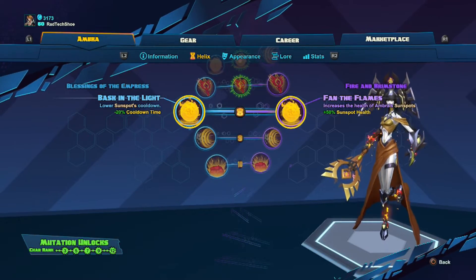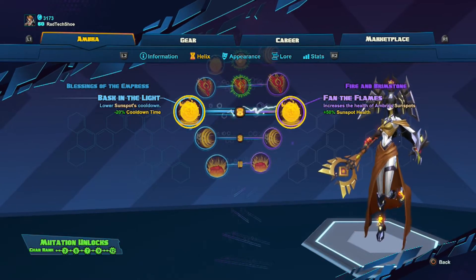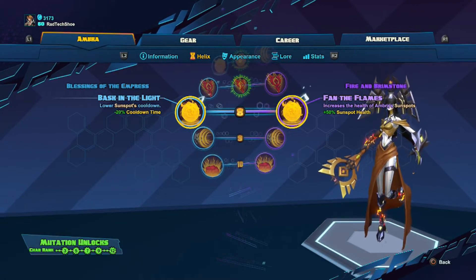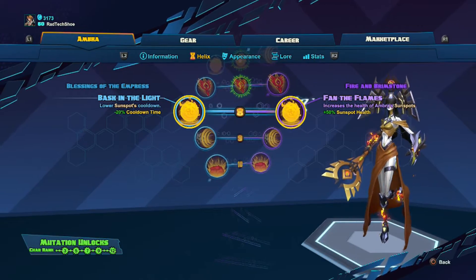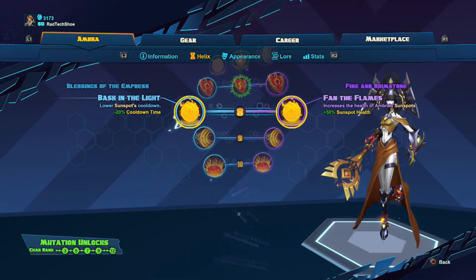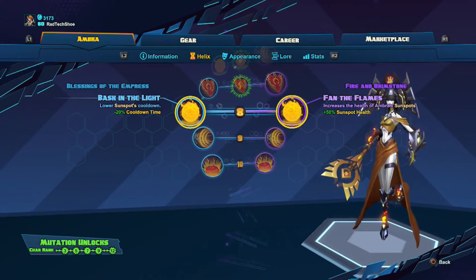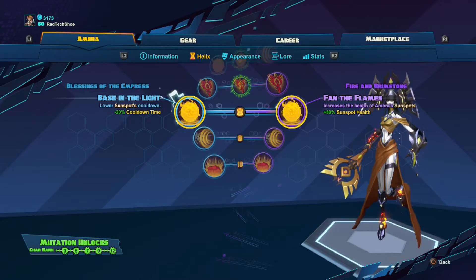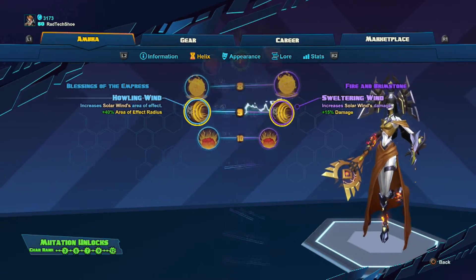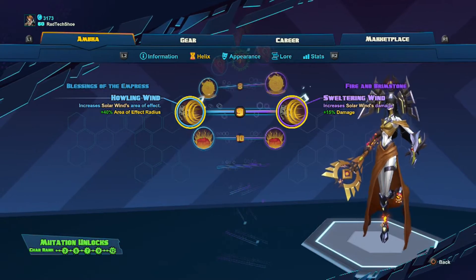For level eight, I choose Bask in the Light — I prefer to constantly be spawning more and more Sunspots. Fan of the Flames is not too bad in story or versus mode, but for both I have to give it to Bask in the Light. Sunspot is what Ombra does best — it's her best ability overall because it heals you, heals allies, and damages enemies. It's just so good. So Bask in the Light for story and versus.